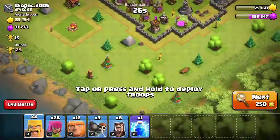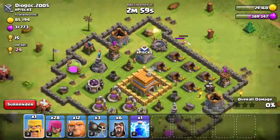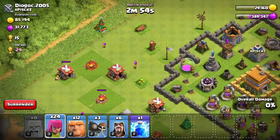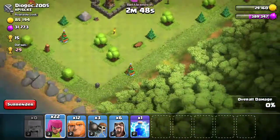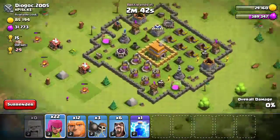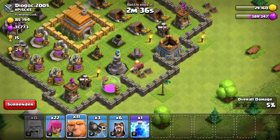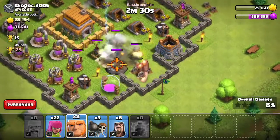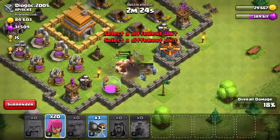This looks like a nice base — pretty easy. Let's see what we can do here. Nothing in there. That's just a random wall back here. What I'm going to do is check if there's anything here. Now I'm going to put that there and place a bunch right here, and then place a bunch right here. Beautiful.